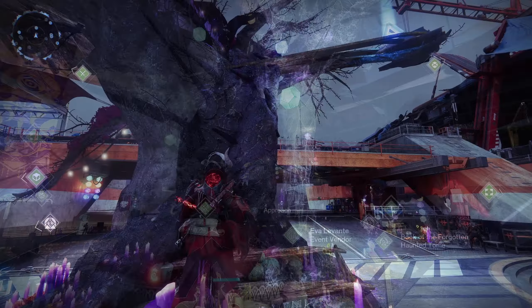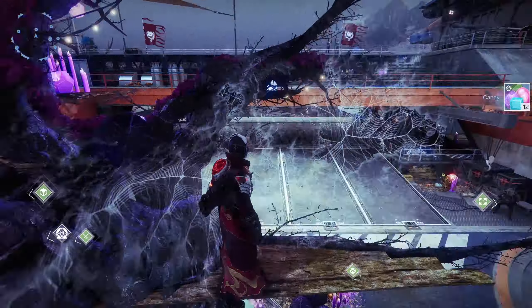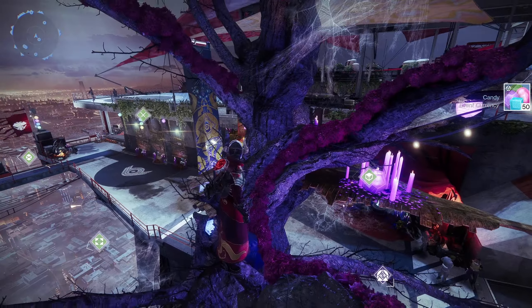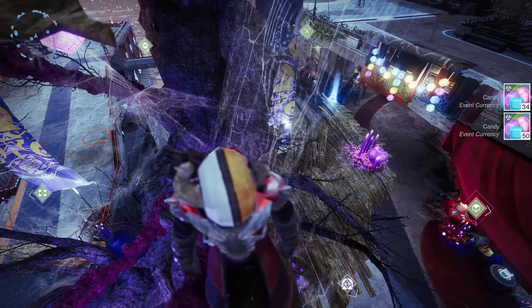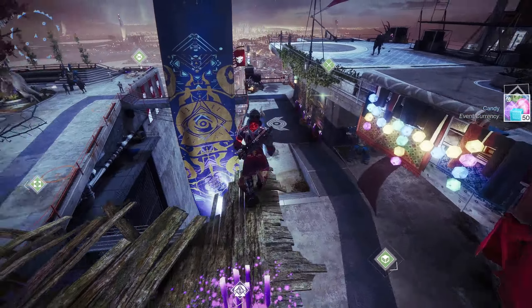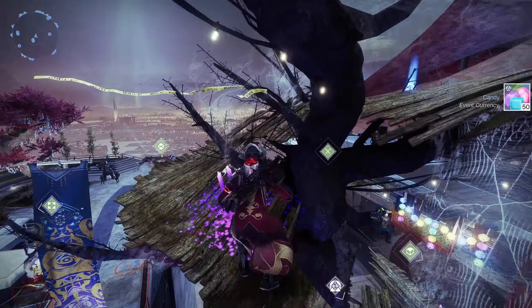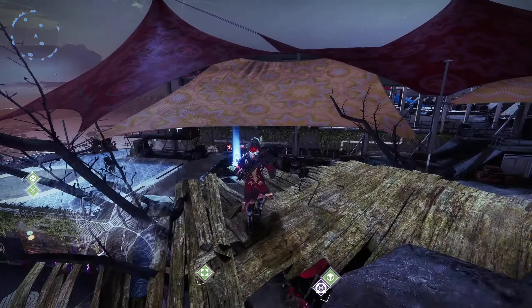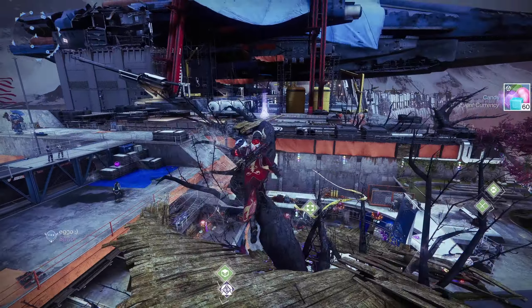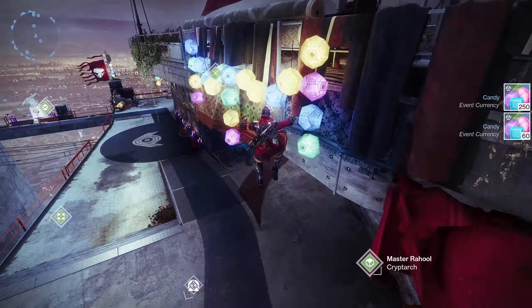You can also come here to the Tower — if you climb the tree behind Eva as well as the tree next to Ikora on the right side of the Tower, by climbing these trees you'll find little wooden sections which have candy on top of them. Come back each week, climb these trees, and on these wooden sections there'll be little bits of candy as you go up. It's a very easy, free way of getting that currency.